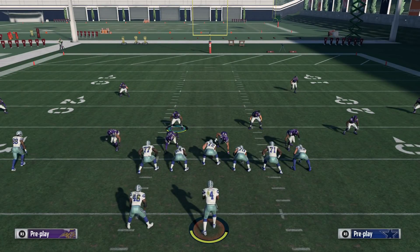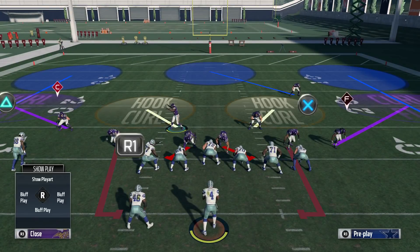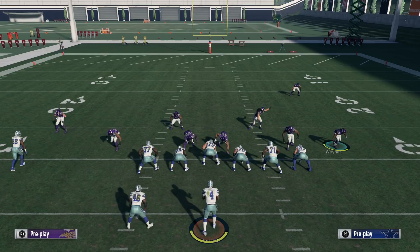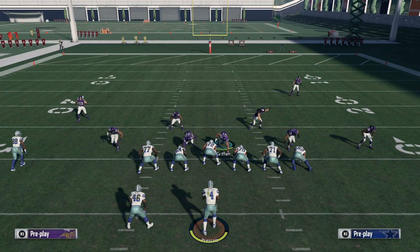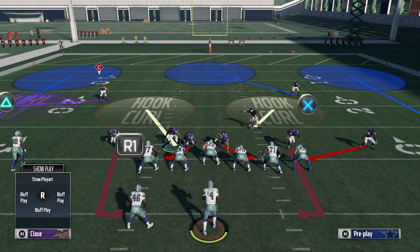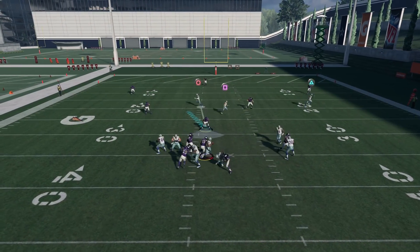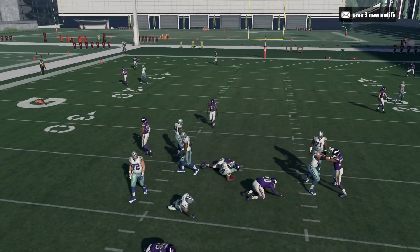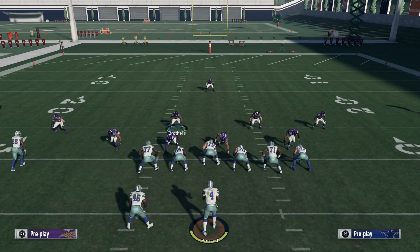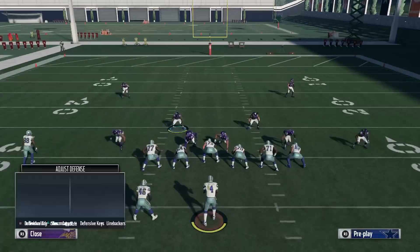So what we're going to do to set the play up — it's fairly simple. We're going to base the line and press, pinch our line, slant them up, quarterback contain, and blitz the corner. And then we're going to come in here and hover over the left guard. Hold L2 and R2. The dude jumped over and kind of messed it up, so we'll run it again. Base the line, press, pinch your line, slant them up, blitz the slot corner.